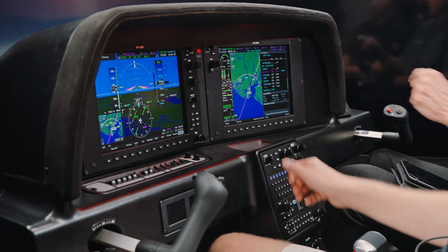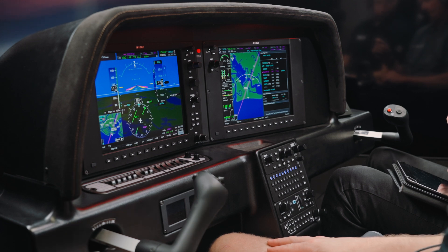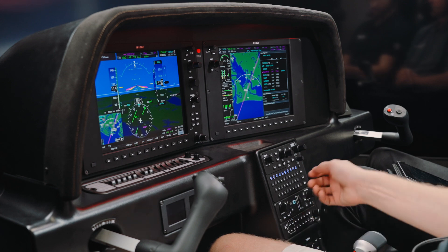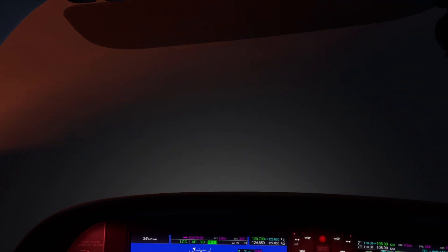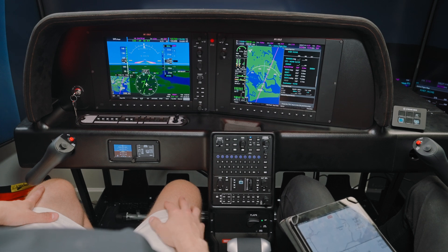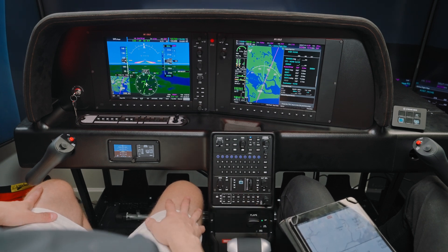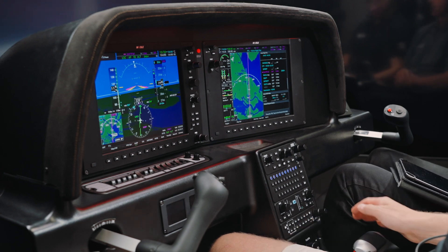Pre-landing checklist: boost pump on, mixture rich. Verify source and course — all good. Missed approach hold altitude — climb up to 500 feet, top altitude 2,100, bug 2,100. Flaps to go. One thing a lot of people don't realize is the glide slope won't capture unless the localizer captures first — you have to be very careful. I brought you in well, now put the flaps in.